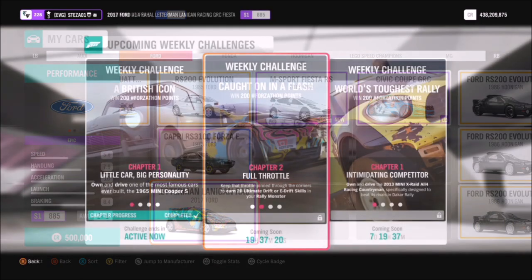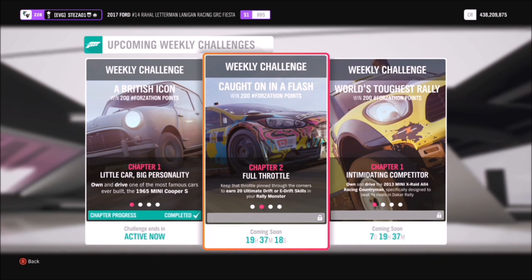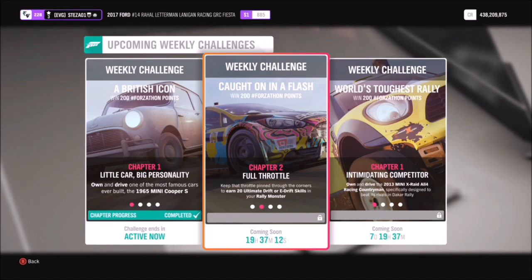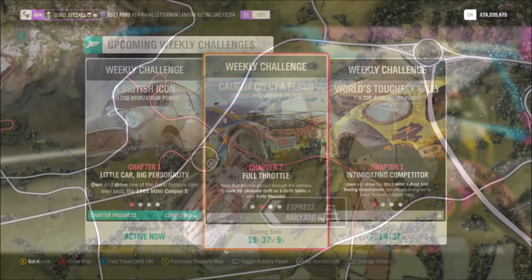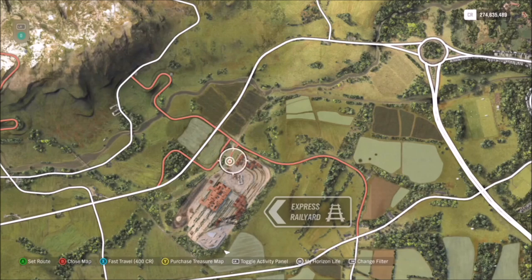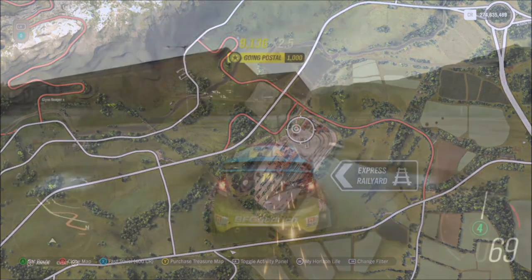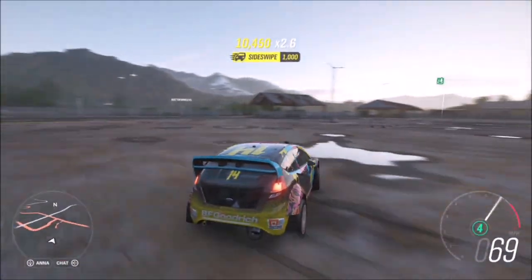I used the Ford Fiesta — the Ken Block Rallycross one — to complete the challenges. The first challenge wants you to earn 20 ultimate drift or e-drift skills in your rally monster. To do this I headed over to the express rail yard, but you can do this anywhere — even on that big roundabout at the end of the motorway. It doesn't really matter.